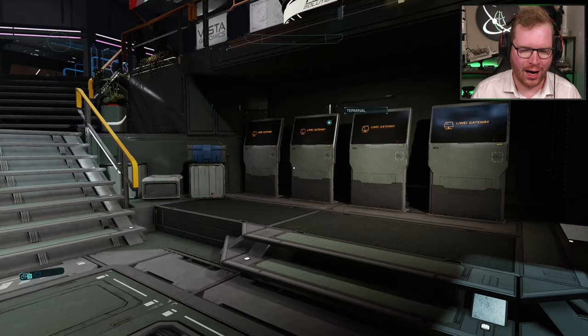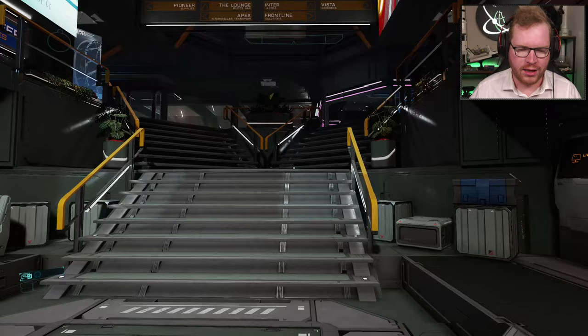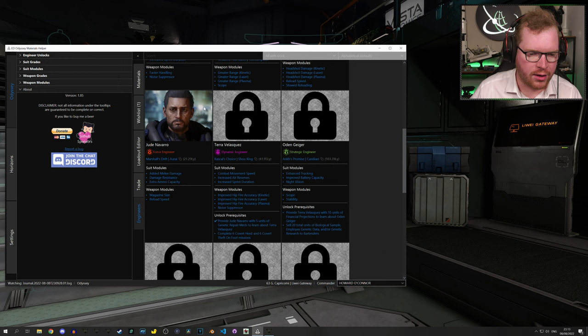Welcome back to Elite Dangerous and to Howard O'Connor's on-foot-only adventures. I am currently in the process of unlocking some more engineers, and I've come into a bit of a weird situation here. We can see that I'm currently working on Terra, and one of the requirements for unlocking Terra is that you need to complete 6 covert heist and covert theft missions — on-foot missions.